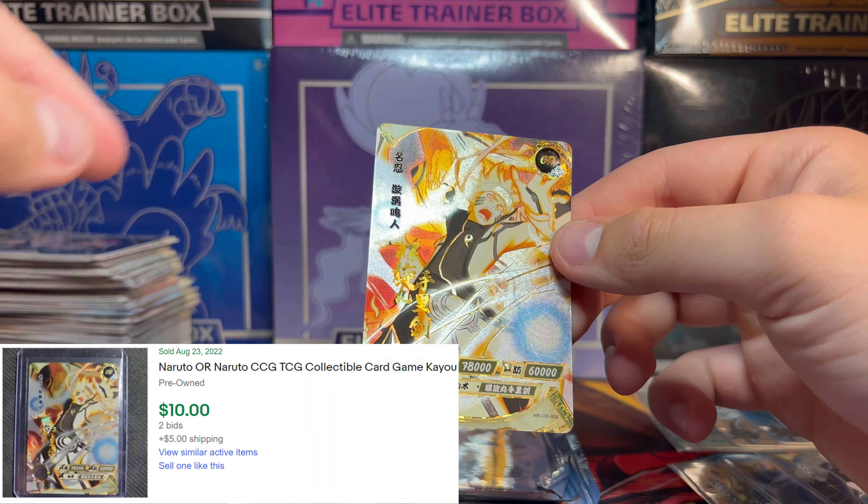Kankuro. Kiba, I believe — I'm sorry if I'm butchering it. We got Sakura again. And we got Gai-Sensei just booling — you know that boy Gai-Sensei, he's always just messing around.